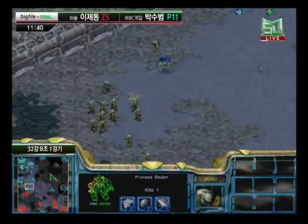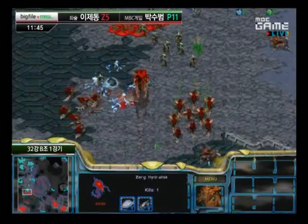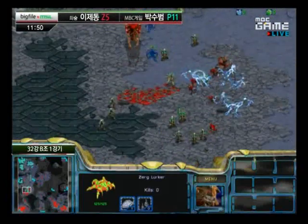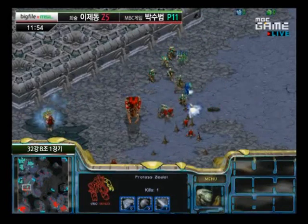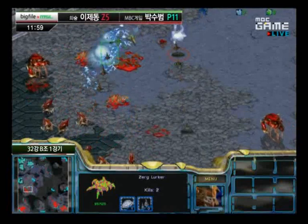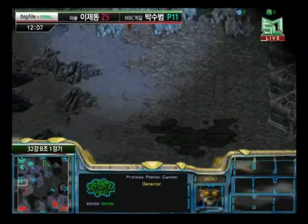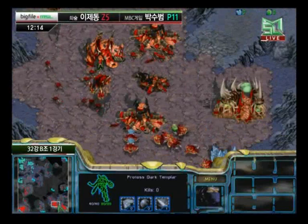J-Drunk picking up a fourth base at six o'clock, it seems. Han is finally engaging — one High Templar, one storm — that's going to force a run back. Another decent storm catching some Hydras, but also catching a bunch of his own Zealots. If you're going to storm, don't run your own troops into it. Losing one of his own High Templars to a storm. Another storm that actually kills some of his own Probes. Han loses all of his Zealots — the micromanagement and decision-making just nowhere to be seen.